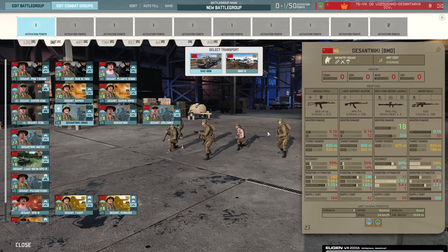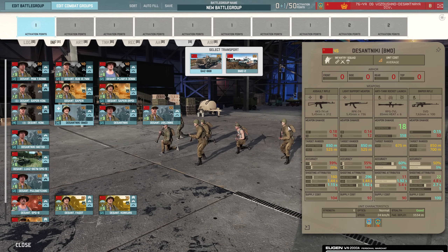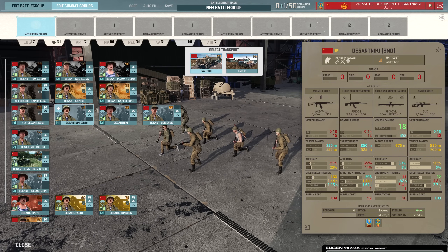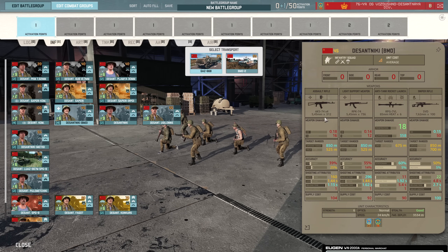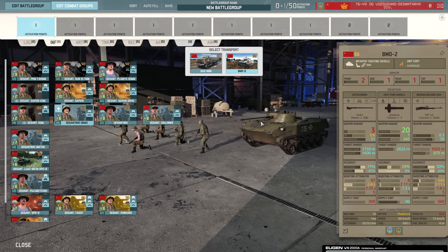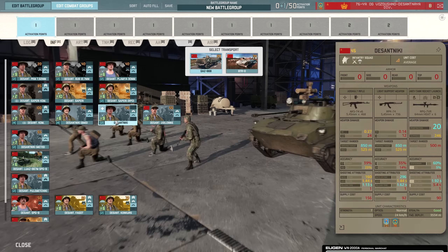Then we have the Desant Niki BMD — a strong six-man squad with four AKs, RPK, RPG, and SVD. So a reasonably good AT weapon plus strong weapons to back it up. They can also be brought in with the BMD-2, which is probably the main reason you'd bring these, because being able to utilize multiple BMD-2s and BMD-3s in this division is going to be super important.